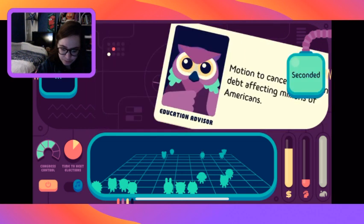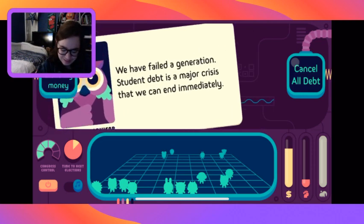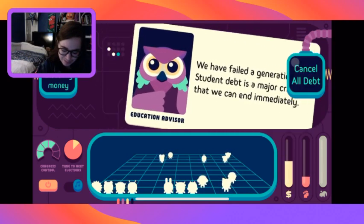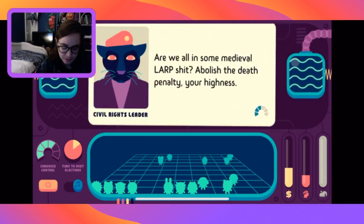We're going to cancel that student debt. 'We have failed a generation - student debt is a major crisis we can end immediately.' Cancel all debt makes everybody happy and it gains people power, but we lose a lot of money.